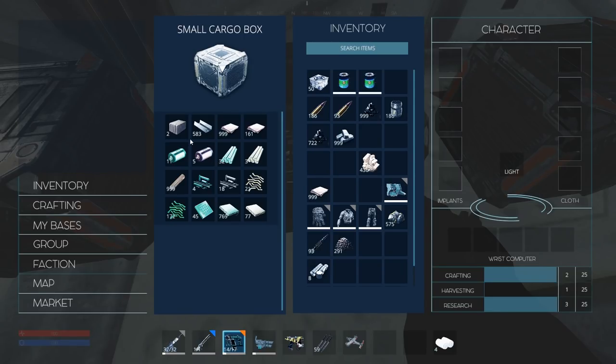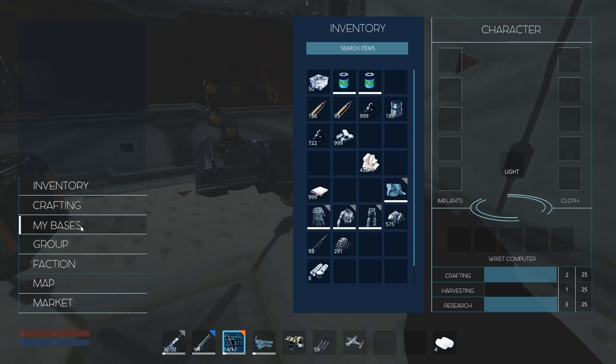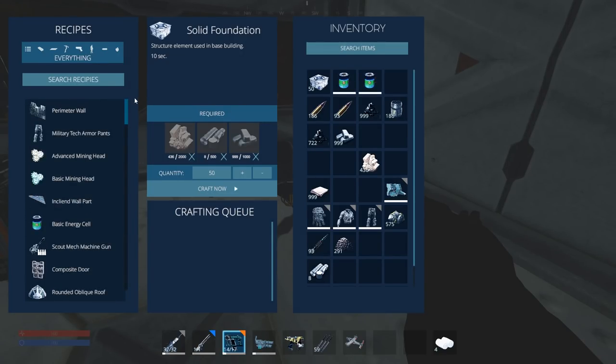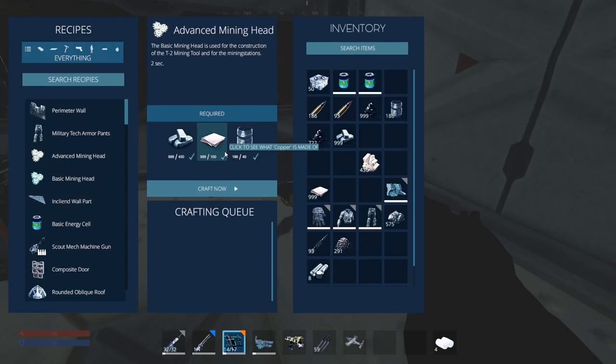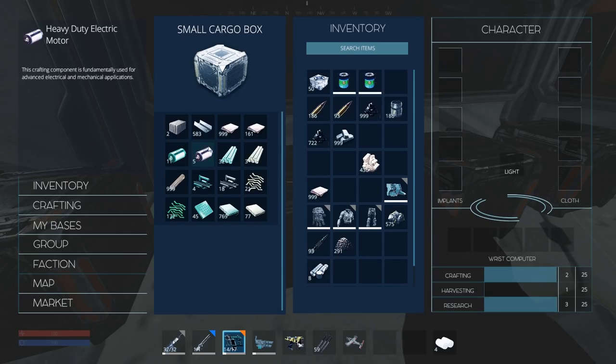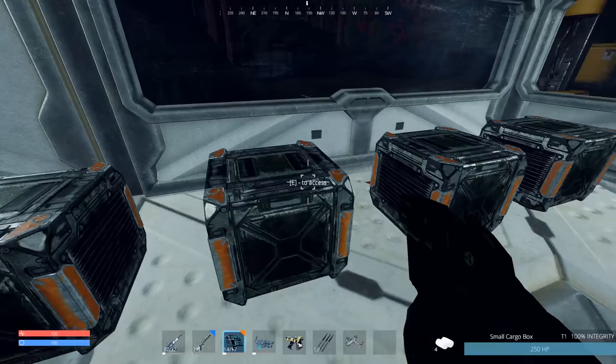I wanted to tell you guys this — they changed the crafting, they've simplified it. At first I wasn't on board, but the more I work with it the more I like it. So if you're going to make an advanced mining drill, you don't have to make all those prerequisite items. You just use all the materials in one craft and boom, you've got an advanced mining head. They did tell me to keep all the prerequisite items though, because they might come in handy later.